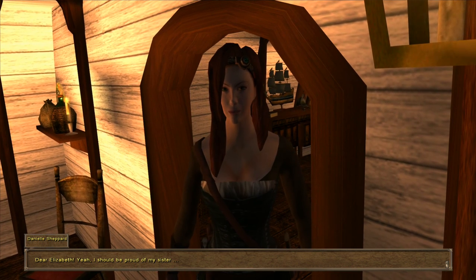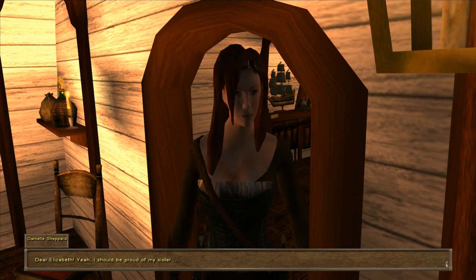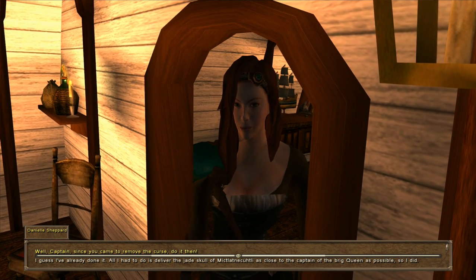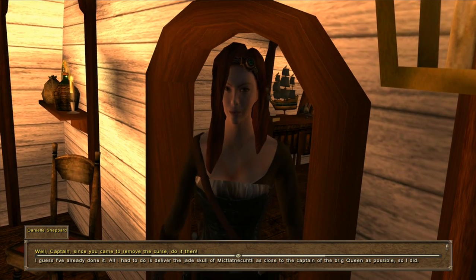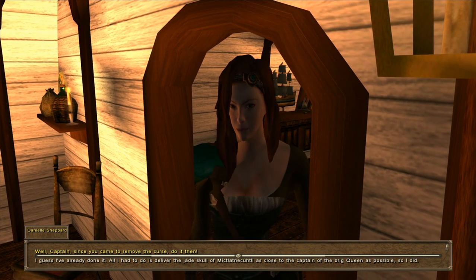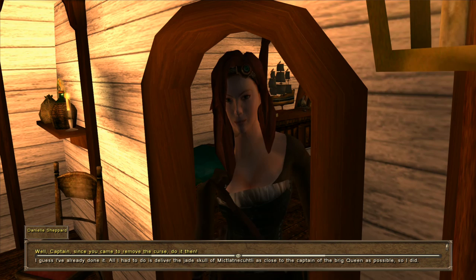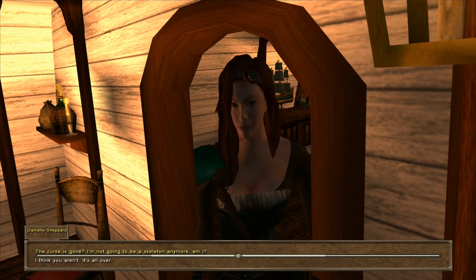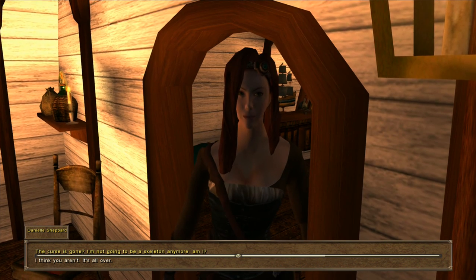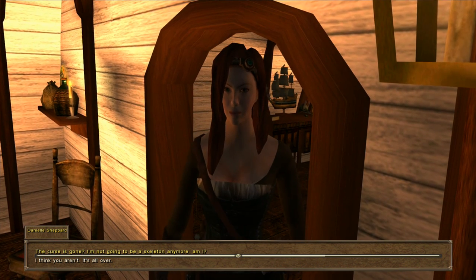You're lucky, Danielle, that Elizabeth recognized you when you came to her at night as a skeleton and she started to look for the answer. Dear Elizabeth — yeah, I should be proud of my sister. Well, Captain, since you've come to remove the curse, do it then. I guess I've already done it — all I had to do is deliver the jade skull of Mictlan as close to the captain and the Brig Queen as possible, so I did. The curse is gone? I'm not going to be a skeleton anymore, am I? I think you aren't — it's all over.